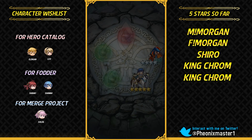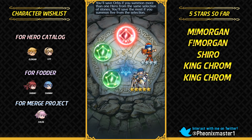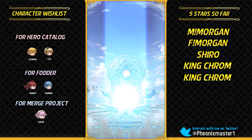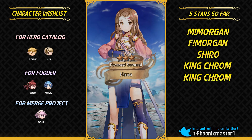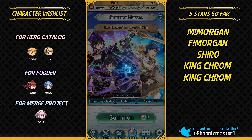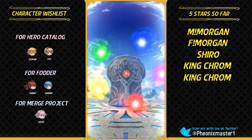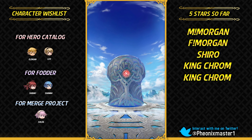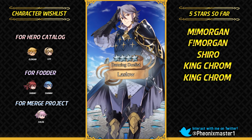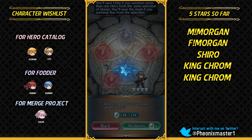They could have definitely released some kind of Grand Hero Battle lineup with this banner. Walhart and Aversa are pretty good candidates for that — they could have even done Gangrel if they wanted to. A lot of people have been saying it's pretty weird how these Morgans do not have Levin's Sword. At least one of them should have Levin's Sword. We still do not have any Robin with a legendary weapon. Levin's Sword could be treated as a legendary weapon — doing adaptive damage, similar to Lightning Breath.